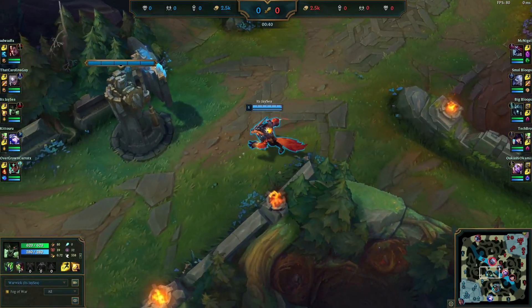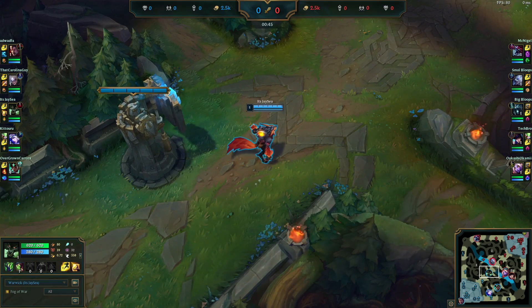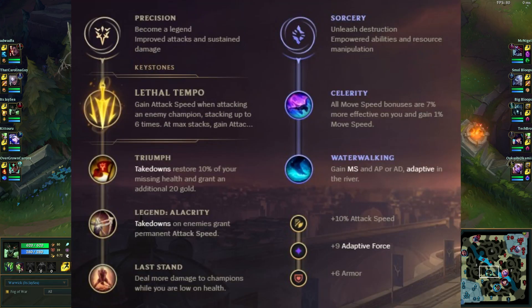Welcome back to another video. Today we're playing Warwick in the mid lane — this is commentary over a replay. This is a low-key low elo carry pick. We went against a Karthus in lane and took Lethal Tempo, Triumph, Alacrity, Last Stand, Celerity, and Waterwalking, with attack speed, adaptive force, and armor.